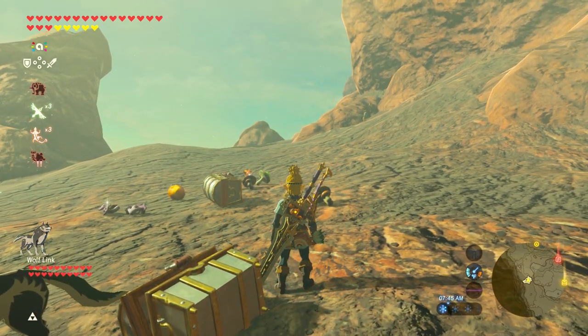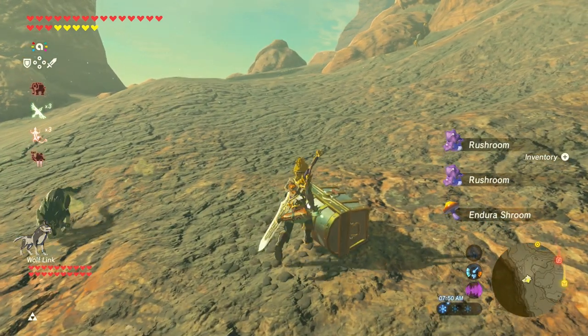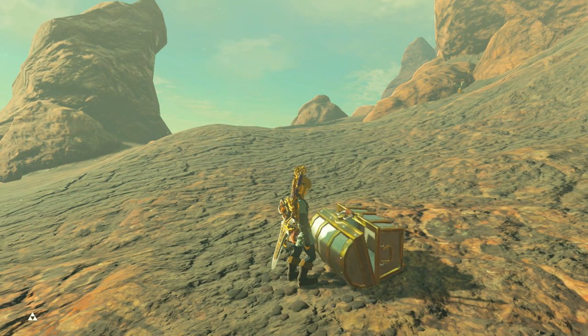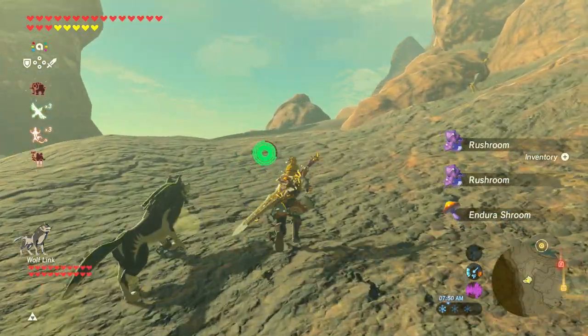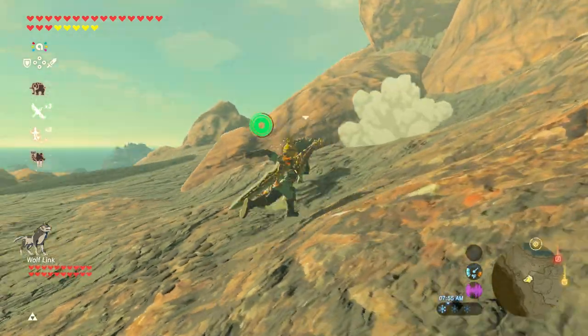Sorry about that, I actually dropped the Amiibo. Alright, this is Sheik's Amiibo. But yeah, you should definitely check out Zumbor's Breath of the Wild playthrough and also his Majora's Mask playthrough. I don't think I need an Edge of Duality — I already have really good weapons. Wolf Link, you're not doing a good job, man. You should have gone and got that bird a long time ago.